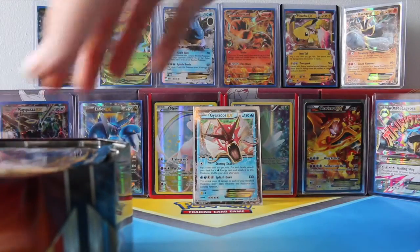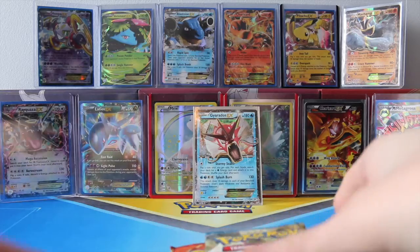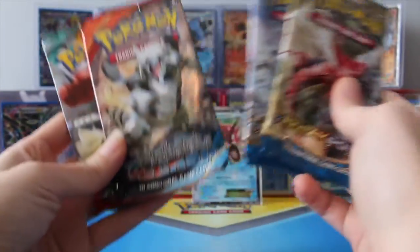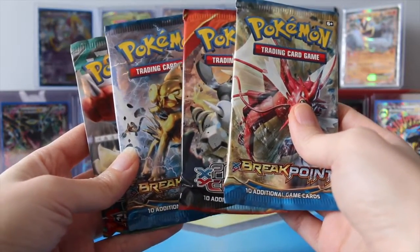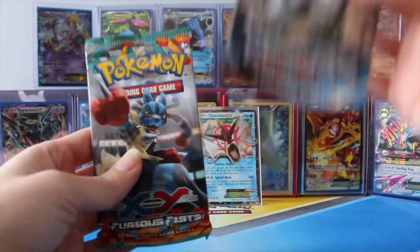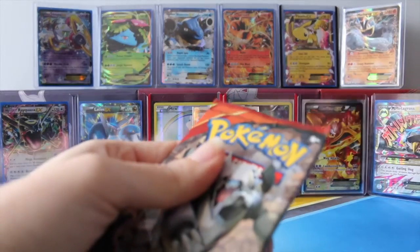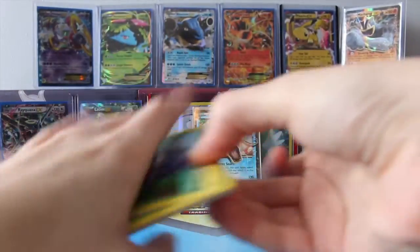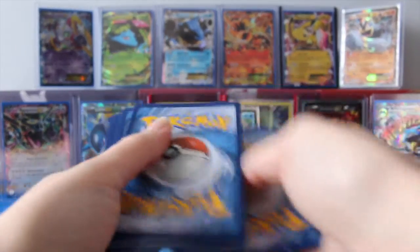So getting into our booster packs here and putting the tin off to the side. Same as last time, guys — we have two Breakpoint packs, one Primal Clash, and one Furious Fist. I'll save the Breakpoint packs for last again, because I still have so much to get from that set. But I'll start with Primal Clash this time. I'm still really hoping to get a Break card from the Breakpoint packs — there's still so many that I need. Fingers crossed, guys.